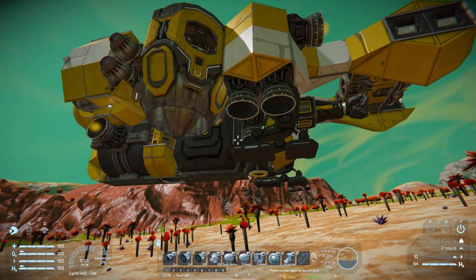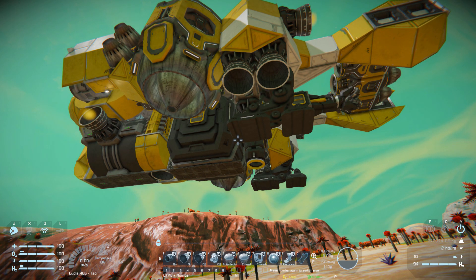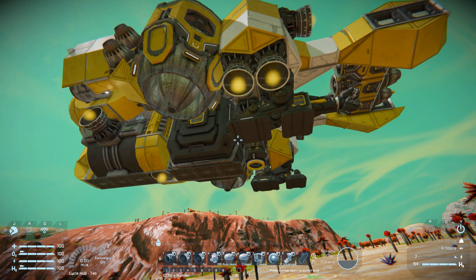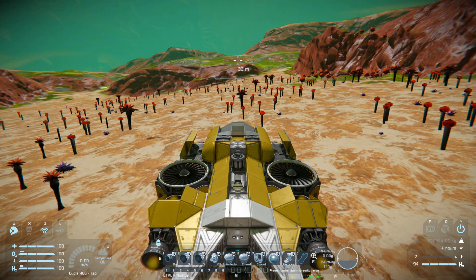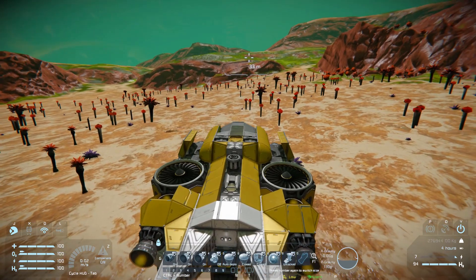Pressing number three turns off the hydrogen thrusters underneath the ship — so if we're light and don't have anything in our containers we can forgo using hydrogen altogether. Number four is for manual control over our gyroscopes: pressing it locks rotation no matter how much you move the mouse, and switching it back on resumes normal controls.